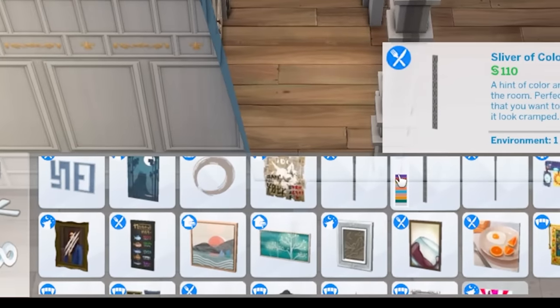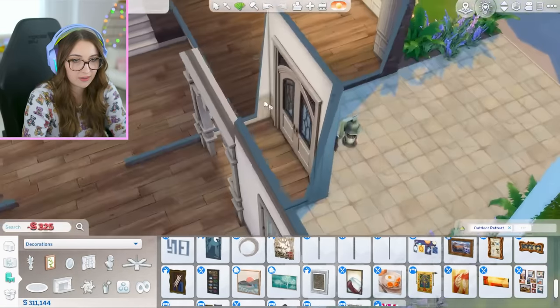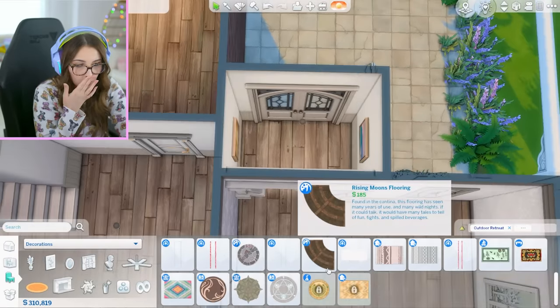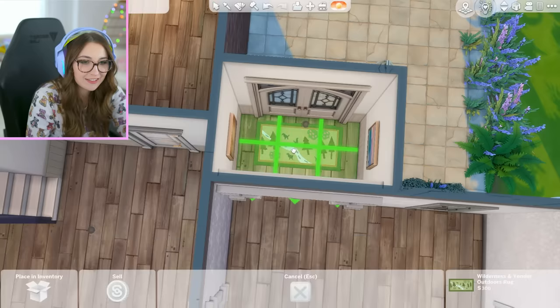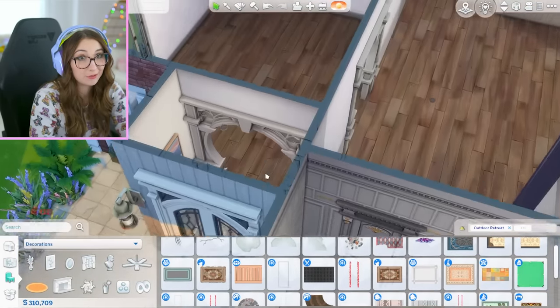Good selection of paintings, actually. Dare I say we have some of the best paintings in game packs? Shocking to say, I know. Got a painting there. I think I'll put a matching painting over here, but a different print. I honestly don't think I can put much else in here. Maybe a rug if there's a good one. These are funny patterns — they're really cute but so random. Let's do that.